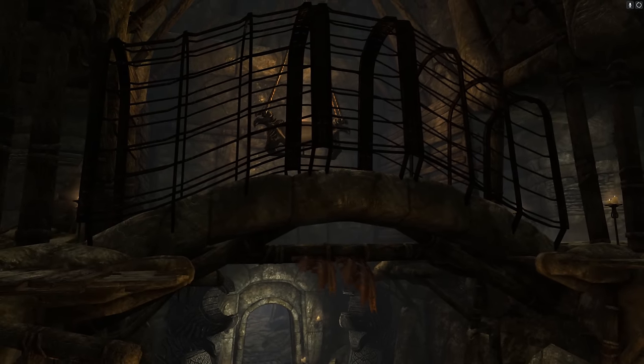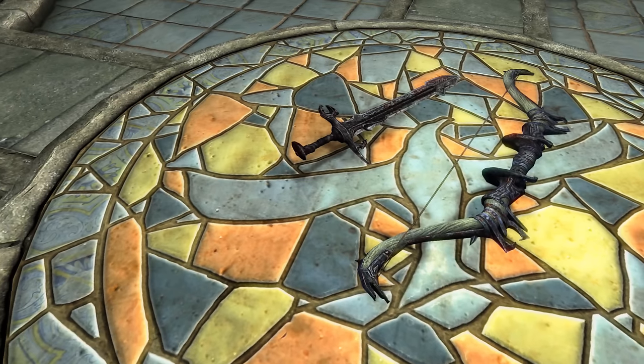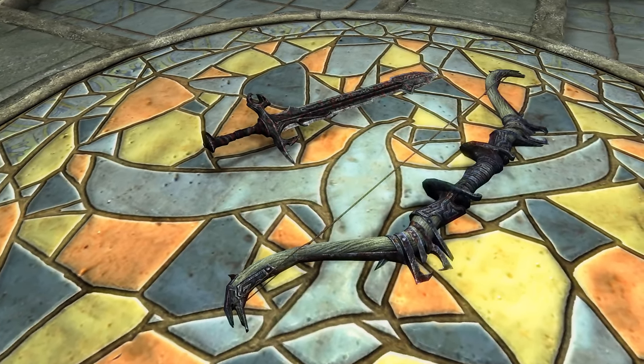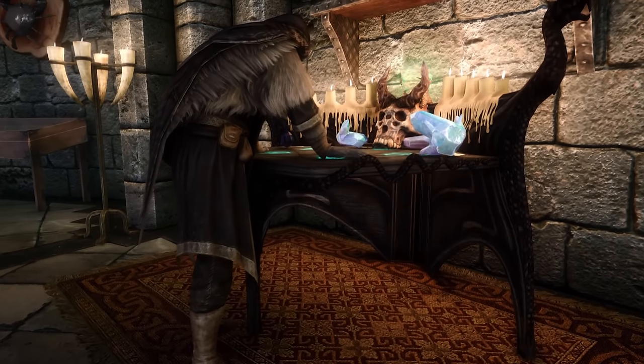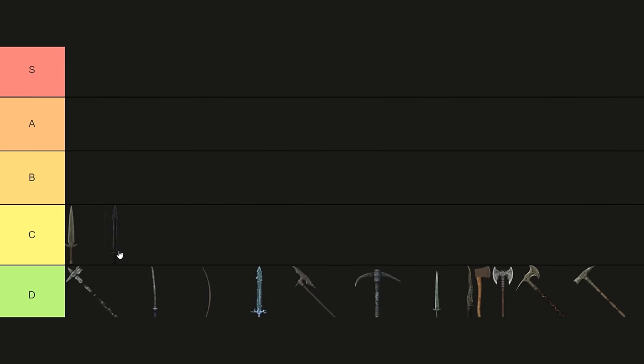Gaulder Weapons. Nestled within the depths of Mikril Gaulderson's tomb lie two weapons, both boasting decent damage for low-level characters, but their true value lies within their enchantments. The best thing you can do with either of these weapons is to destroy them and put their health and magic or absorption enchantments into a weapon with some meat on its bones. C-tier.